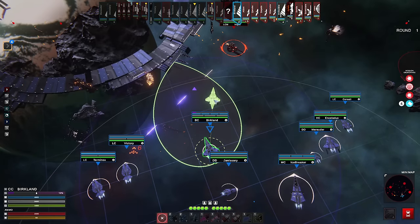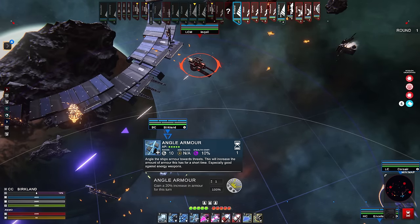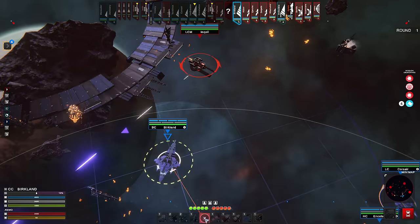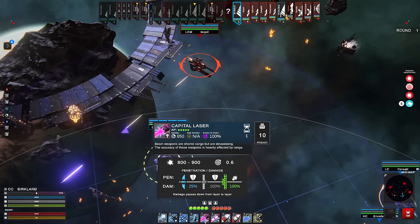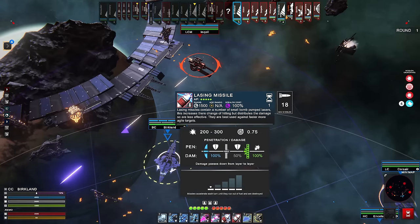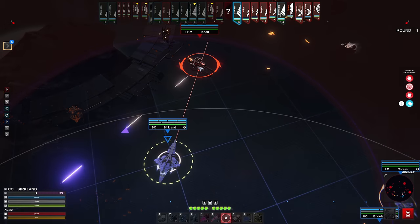We actually have engagement right here — let's bring her up. The Birkland has: angle our armor, counter-missiles, point-defense lasers — those obviously won't help much against a cruiser. We do have a capital laser, though. It's got a 53% chance to hit, looks pricey. It does 25% damage to shields, 100% damage to armor, and 100% damage to hull. We also have lazing missiles — let's fire those.